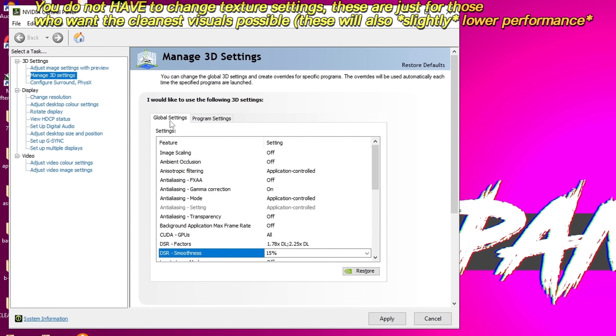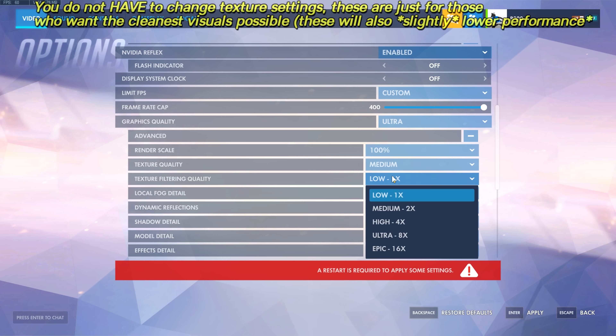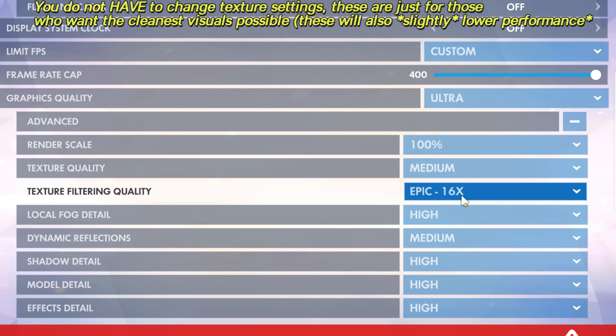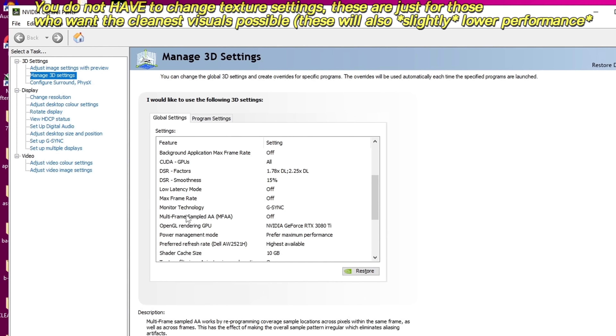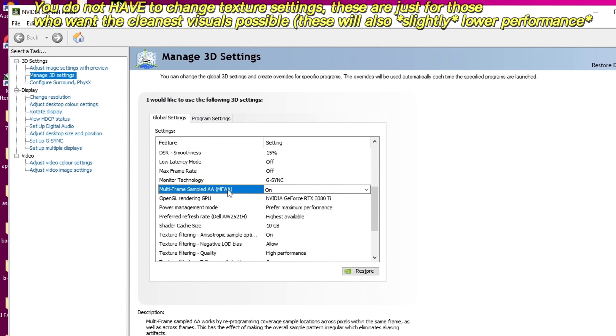For the first of these options under global settings, head over to anisotropic filtering and set this to application controlled. I would definitely recommend using texture filtering in any games in the future — as long as this doesn't take away from too much FPS, you will be seeing a graphics improvement. Next up, navigating down to multi-frame sampled AA, or MFAA, we're going to be enabling this. If you're looking for a more in-depth explanation into what some of these settings do, you can find the description underneath every setting when you hover over it.